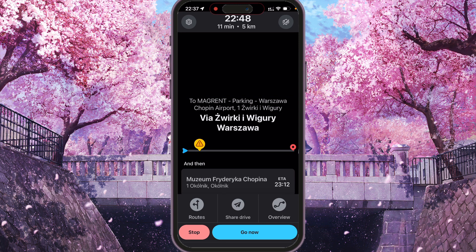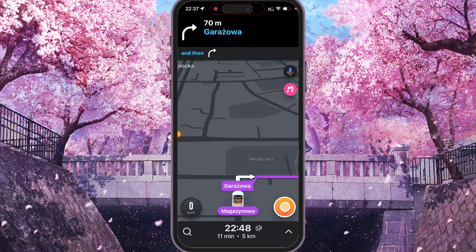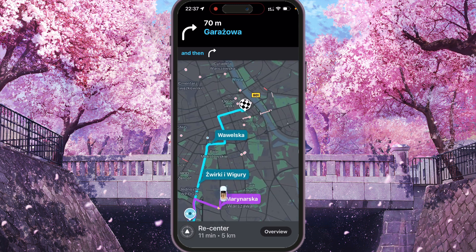Go now. And here, as you can see, the purple road is for the first stop, and then the route continues to the second stop.